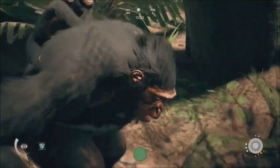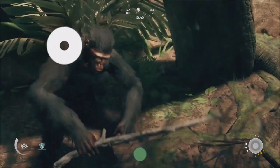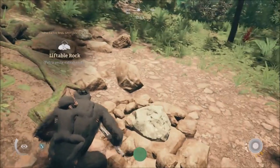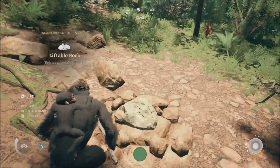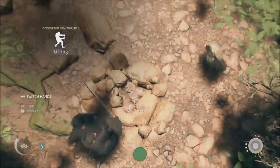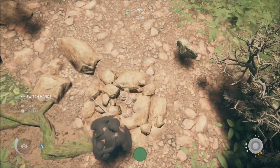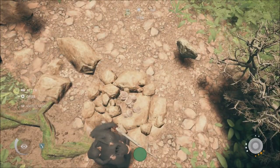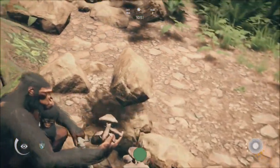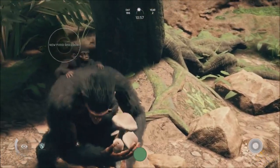This is a liftable rock. I don't know if I can lift it. There we go, liftable rock right here. So we lifted that rock. I guess we can switch hands and grab this. These are like mushrooms and stuff. You don't want to eat that — this food is already known for sure, it's not good boys. So let's drop that. We don't want that.